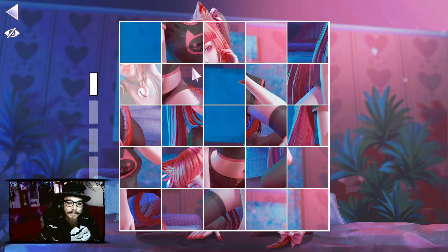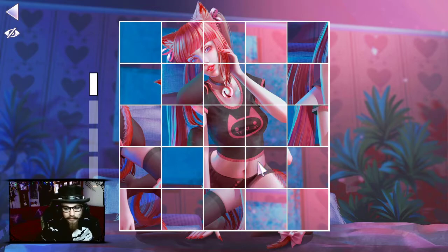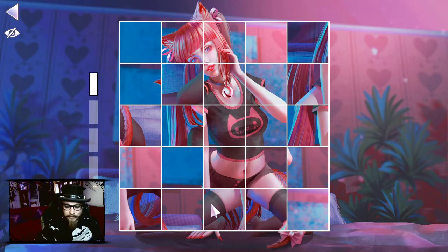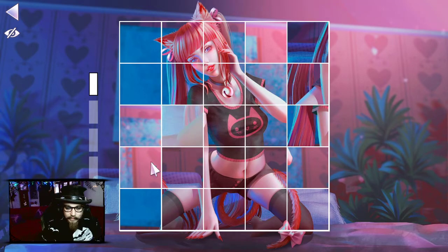A kitsune! Fox girl. Furry bit — where's that furry leg? Yeah, she's got a tail, that's why. That doesn't go there — that's a knee.